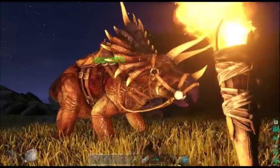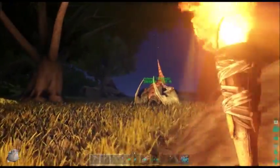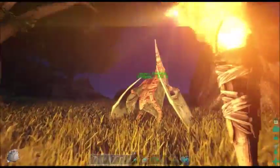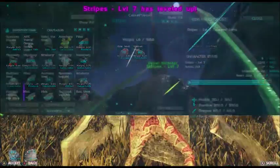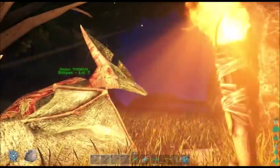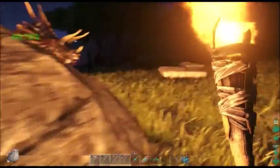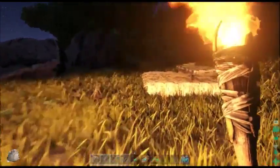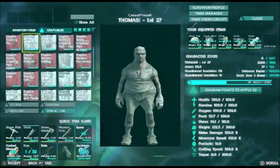They now do this awesome new animation. Let's see if Stripes can level up — if she can indeed. Wait, hold on — before we go, I want to make a storage crate. There we go — storage box.